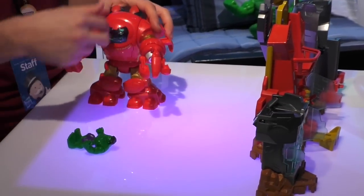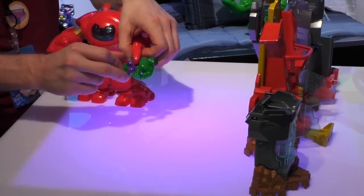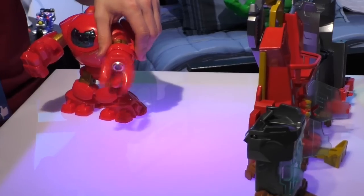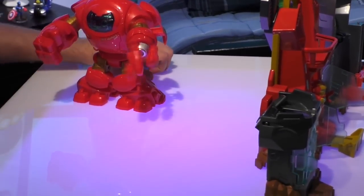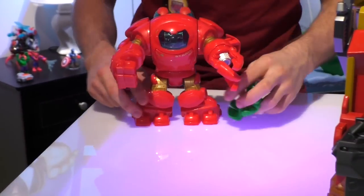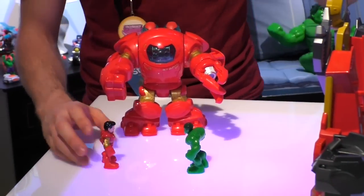Don't worry — Tony has his own way of defending himself. You place the Hulk in his claw, spin the Hulk around, and fling him out to calm the Hulk down. But they're friends at the end of the day. That's PlaySchool Heroes.